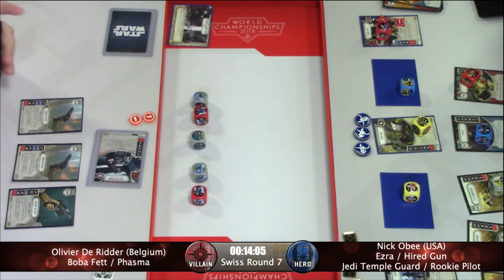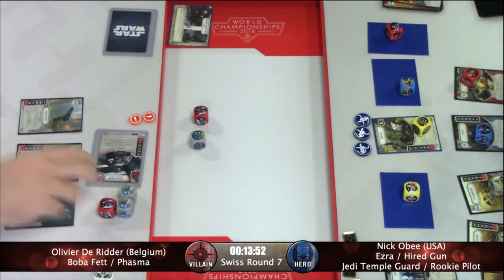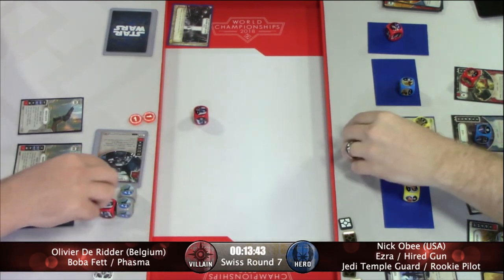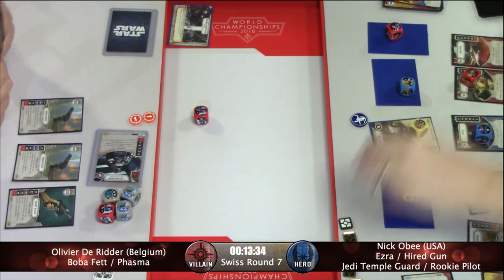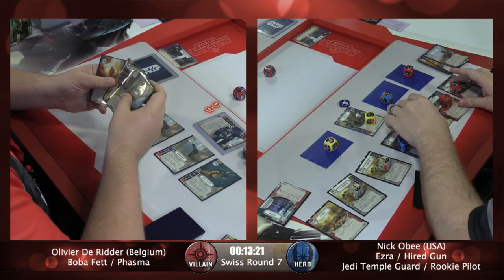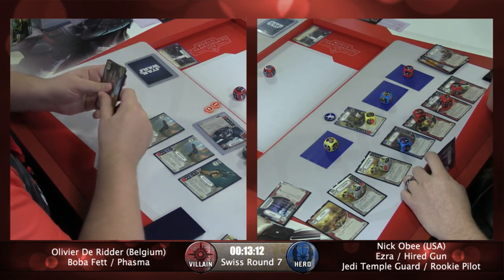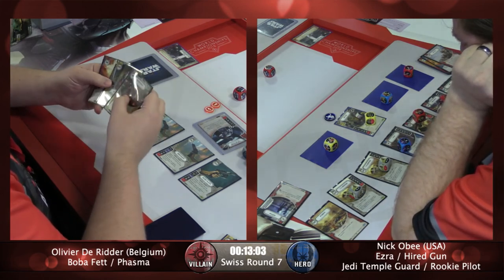That's two, four, six, seven damage right out of the gate — two base sides, so you're going to have to remove two dice to stop it, and I don't think Nick has that. So the Rookie Pilot goes down. Twelve health remaining — three versus eight. But that's most of the damage potential for Olivier's list this turn. So maybe with the Fang Fighter, Nick can pull this out. Fang Fighter has Ambush, so he also throws down the Y-Wing — a guaranteed three damage now with C-3PO in play, and he still has two resources. The carry vehicles come into play and he's got some options.